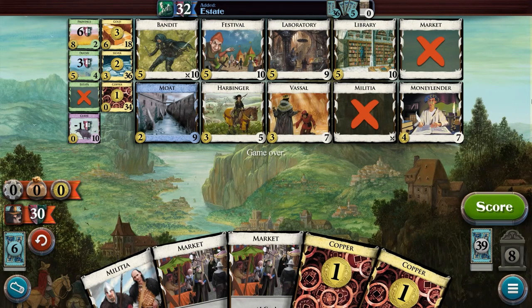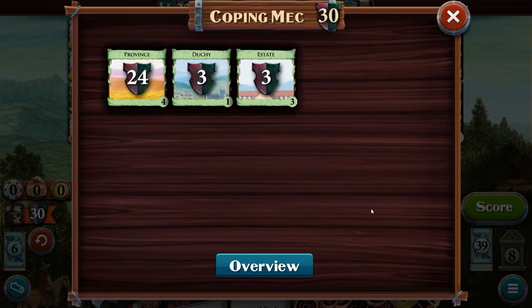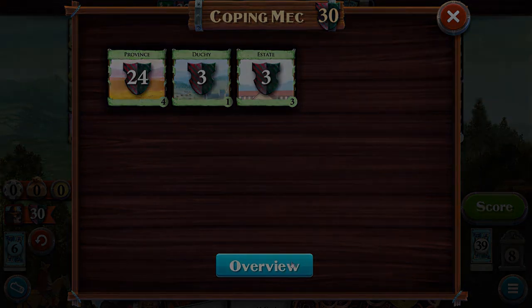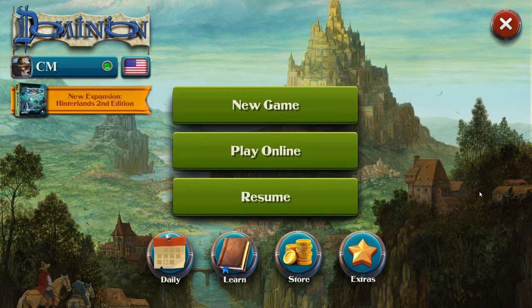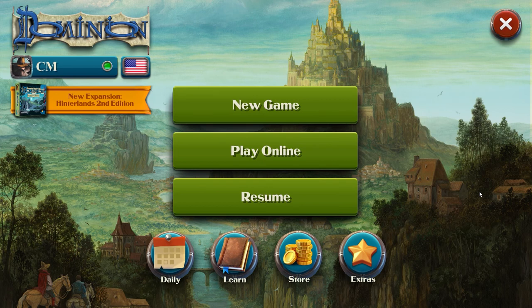To reiterate, the game ends once the province pile is empty or three other supply piles are empty. At the end of the game, all victory points acquired will be totaled and the player with the most victory points wins. In the event of a tie, the tied player who took fewer turns wins. As mentioned, this isn't a fully comprehensive tutorial — the game comes with a lot of cards that can do a lot of different things. There are also expansions available that add new cards and mechanisms, but I'll leave those for you to discover on your own. The information provided should be enough for you to start the game knowing what you can do, what you'd like to do, and how you'll go about doing those things.